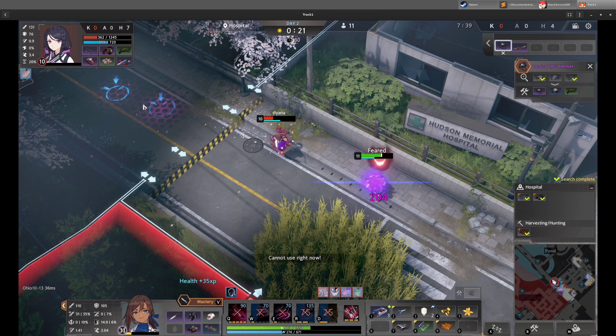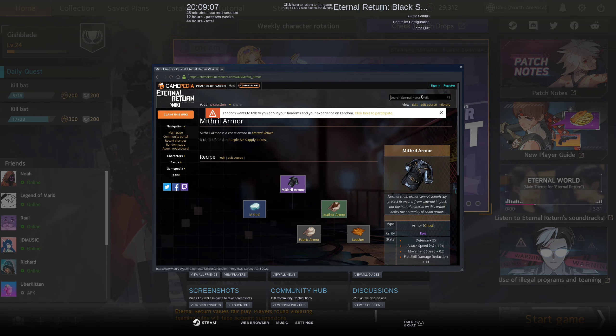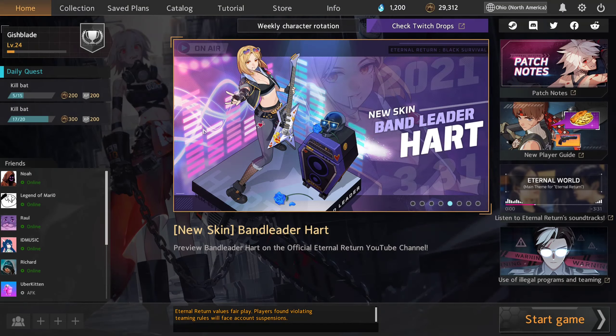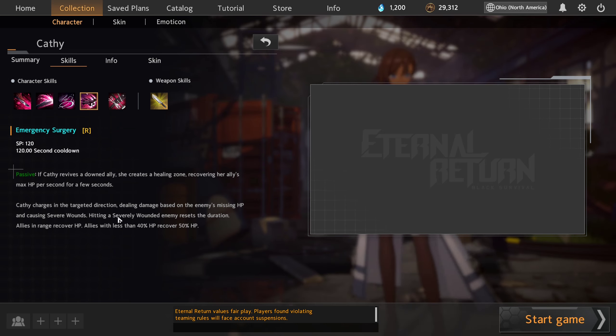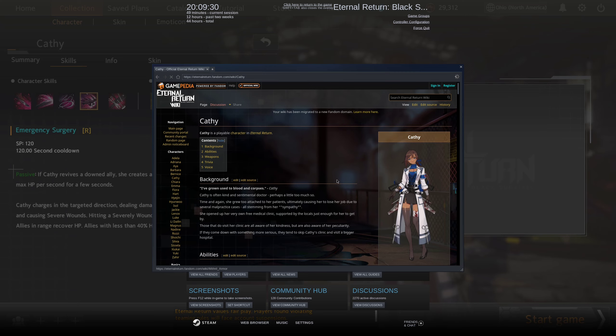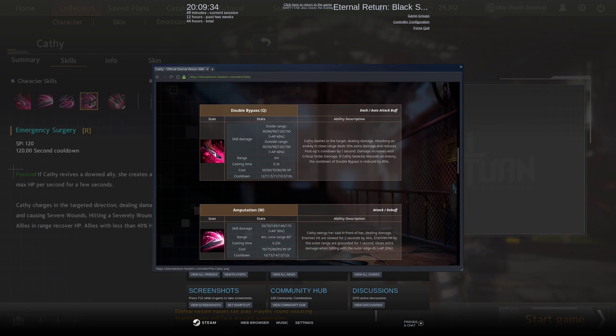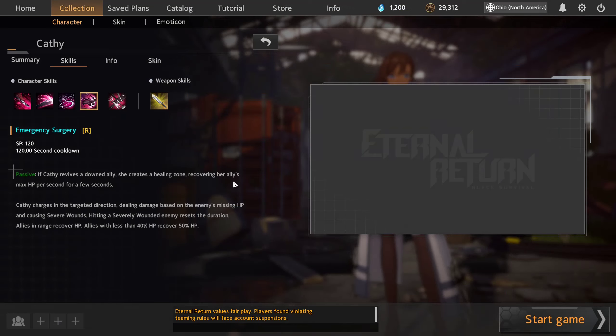If I were to put this into a theory — something to hypothesize — I'll just look it up real quick to make sure. Actually, I can look in the client. Collection... Cathy... Skills... Ult... Consuming runs... This does not actually say anything about being immune to CC. Okay, maybe I'll have to test that out myself at some point.